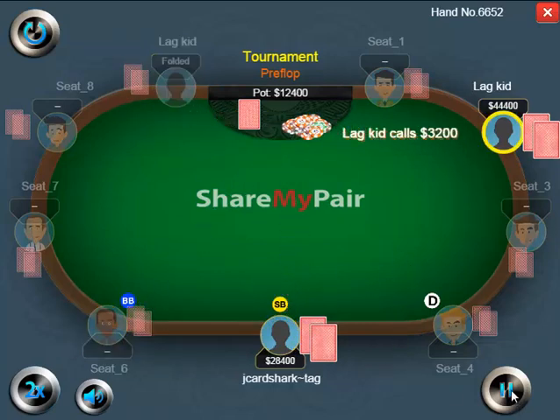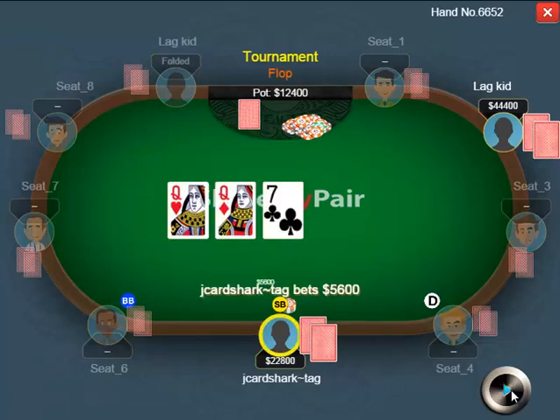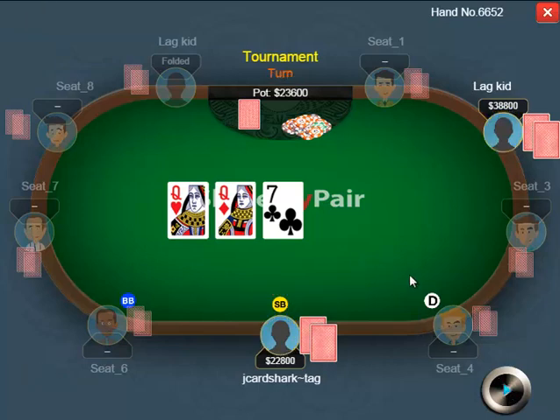The first loose aggressive kid folds, the second one calls. The flop comes queen-queen-seven, which is okay for my range — not particularly good or bad. On the flop I bet $5,600 and my opponent decides to call.